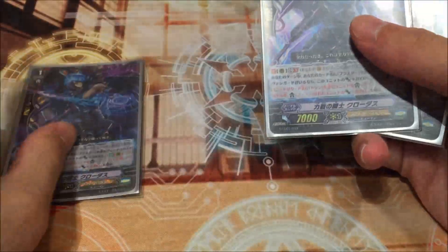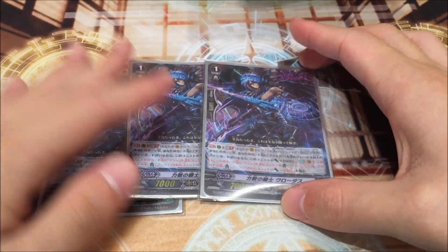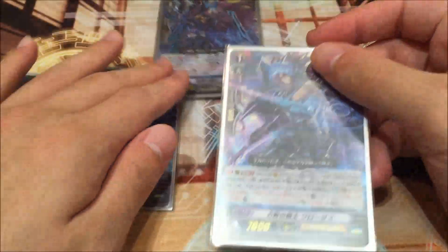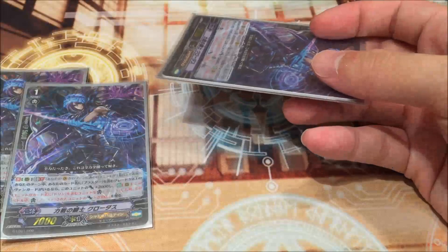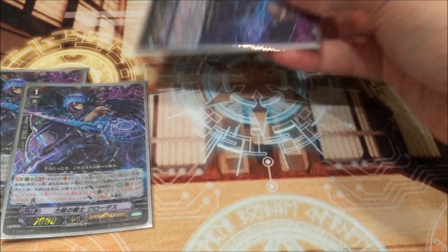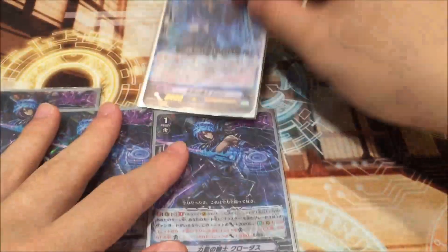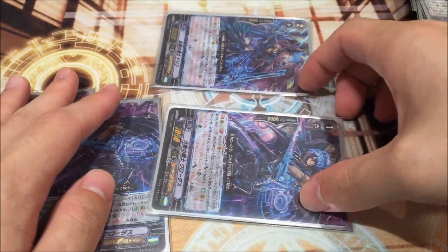We play 3 Clawless because she can be recruited by our Matcha. When you control a Blaster unit, she's already a 9k attacker or booster — she gains 2k straight away. You can snipe off your opponent's Burning Horn Dragons, and if you put her behind, you make a 15k column. She also unflips 1 damage, which is really important in this deck.